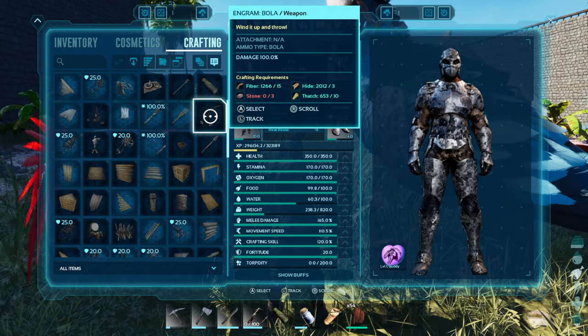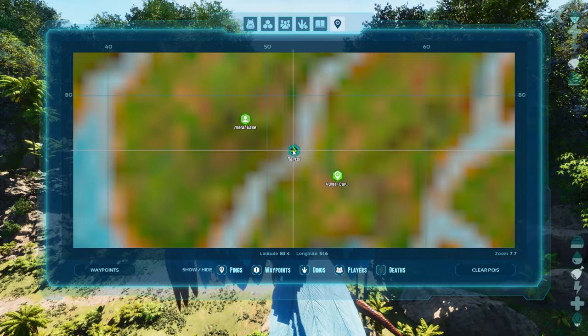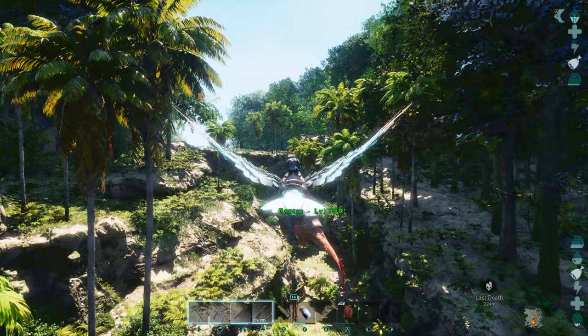We're arriving close to the cave now. The cave is normally down this direction in that little gap right there. In case you're having a hard time finding it, if you're looking from the beach side where the water is, come to coordinates 83.4 and 51.6 — that's exactly where I'm at right now — and then head down to 85.0 and 54.4. Head straight and you'll see it.